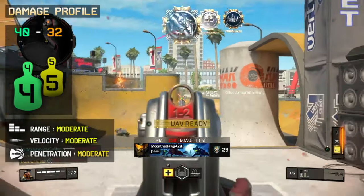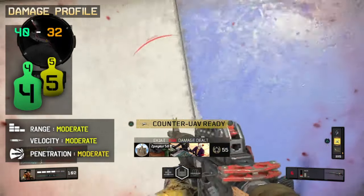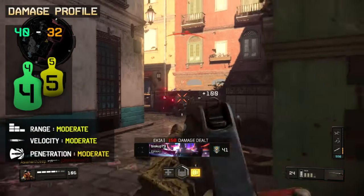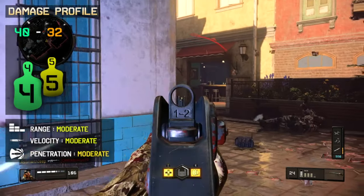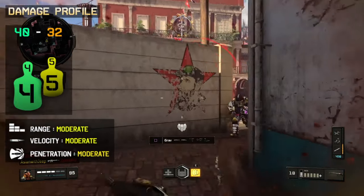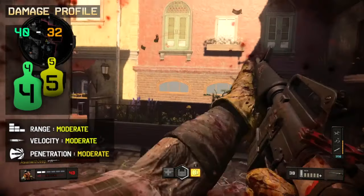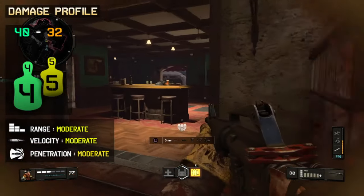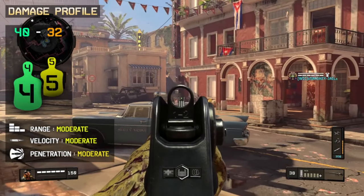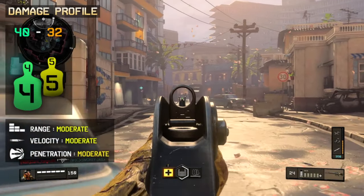As for the number of shots, you need 4 shots to kill out to medium range and 5 at long distance. This means you will always need at least 2 bursts to kill, just like the ABR. Headshot damage sees no significant improvement, but High Calibre 1 will increase the headshot multiplier by 1.75 times, which grants a 1-burst kill potential out to any distance. High Calibre 2 is also available and will increase multipliers to the neck and chest.